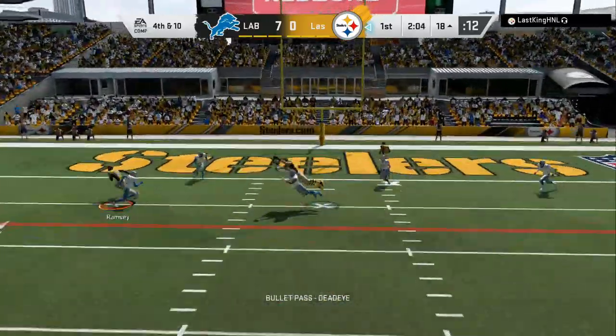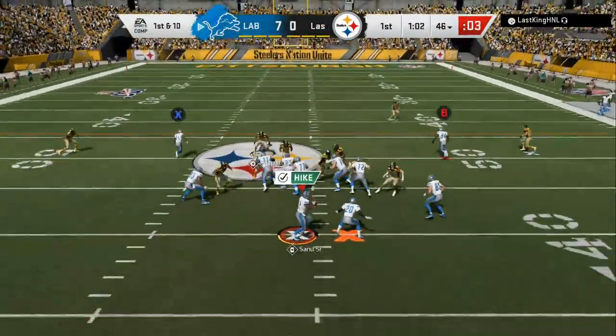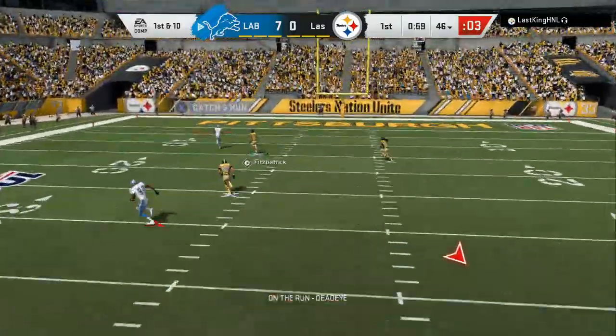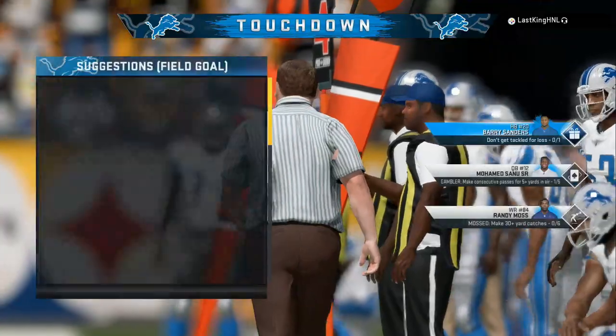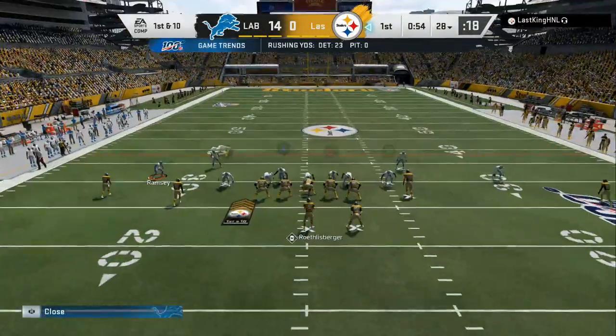Here's Roethlisberger — Check 25, Check 25 on first down. He dropped a throw escaping the pressure. Now he's going to throw it, and he takes this one in for a Lions touchdown. Defense at the line to start their next drive, already down two touchdowns in the first half.